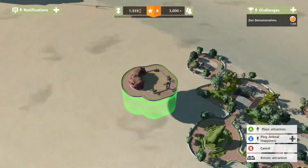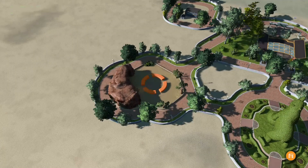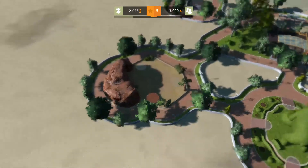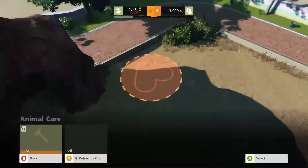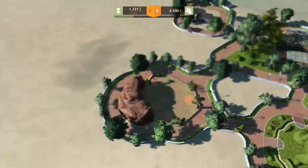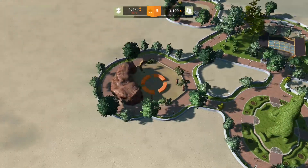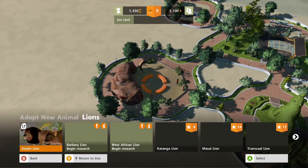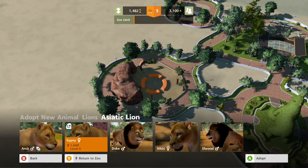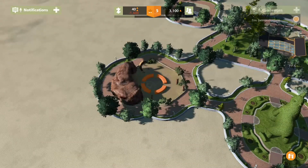You know what I'm gonna do? Over here is gonna have all the meat eaters. And build a scratching post. So then adopt lion — we can get one straight off the bat. It is gonna be lonely, but that will be okay.